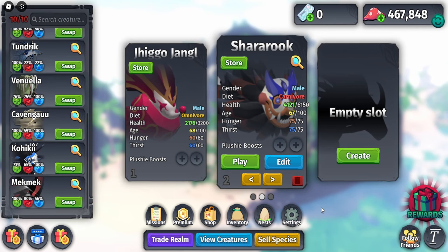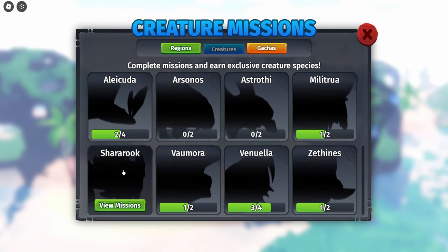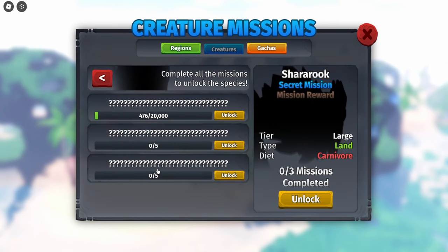Now let's go over how to get the Sharuk. The Sharuk has got to be one of the most unique creatures they've added in a while. Go to Missions and scroll all the way down until you see the Sharuk commission. It is a secret mission creature so they won't reveal the missions to you, but I can tell you all of them since everyone has worked together and figured it out. The first mission is you need to travel 20,000 studs as a terrestrial creature at night.